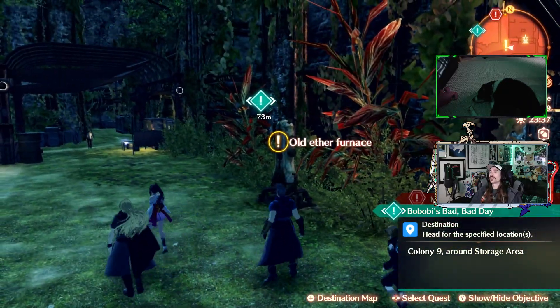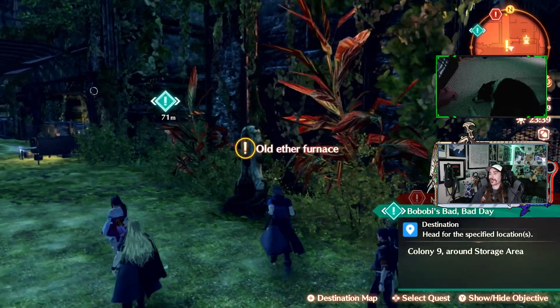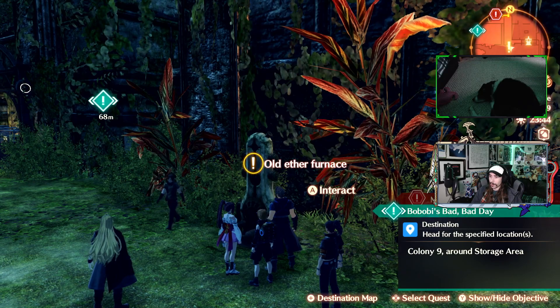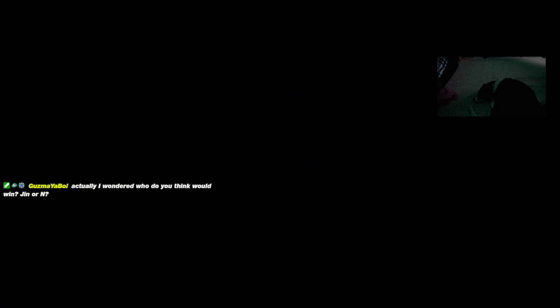Old Aether Furnace. It's literally the old Aether Furnace from Xenoblade 1. This is where you initially crafted gems before you got the portable Aether Furnace. Xenoblade 1.